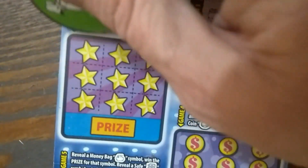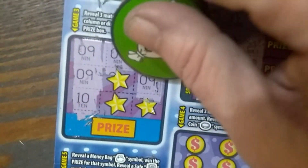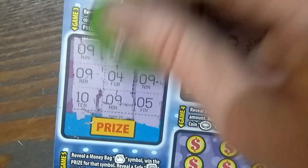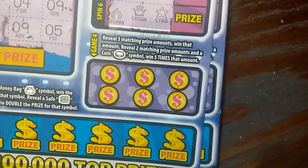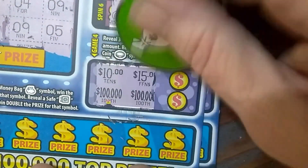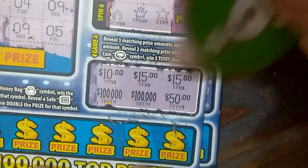Tic-tac-toe: we've got 9, 9, and 10, 9, 9, 3, 9, and 5. There's a 9 there — I don't think that's a win. No winner. Three matching prize amounts or a coin: nope. I had two 15s but no coin to go with it, no other 15.